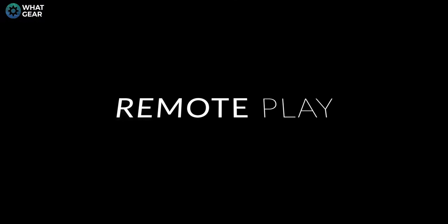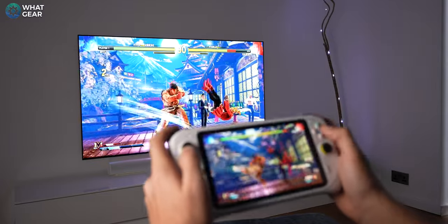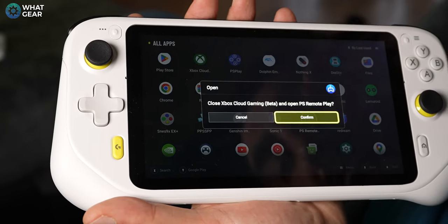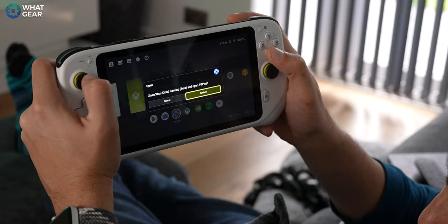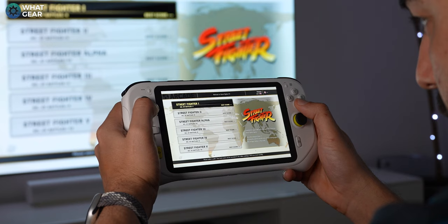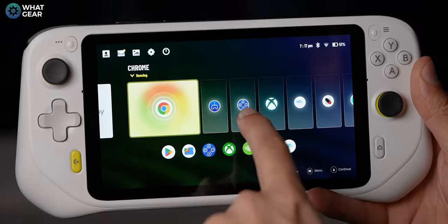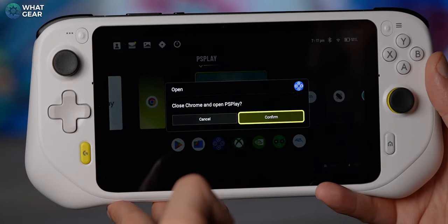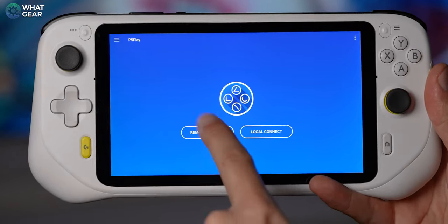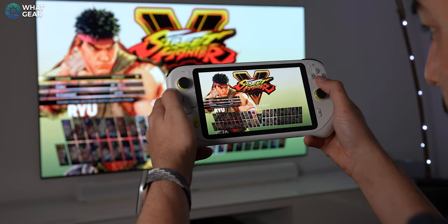Now let's talk about a few other ways you can play the G Cloud if you don't want to sign up for a game streaming subscription. You can use remote play if you own an Xbox or a PlayStation. The G Cloud has been designed with Xbox in mind. However, I did encounter some issues getting the PlayStation Remote Play app to recognise the G Cloud's controls. The only way to get around this is to install the PS Play app, a third-party version of PS Remote Play. It costs $5.99, but it turned out to be a pretty good deal — you can remote play even if you're not on the same network, so potentially you can play your PS5 from your hotel room. This app kind of lets you build your own cloud server to your PlayStation, and the remote play works perfectly on this device.